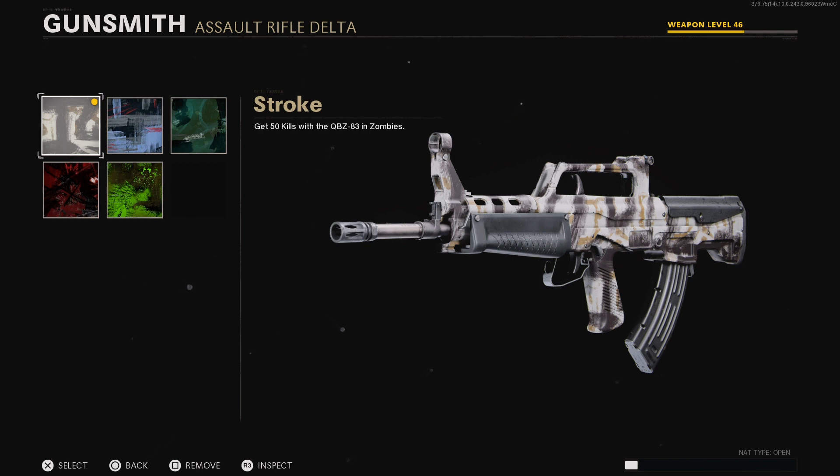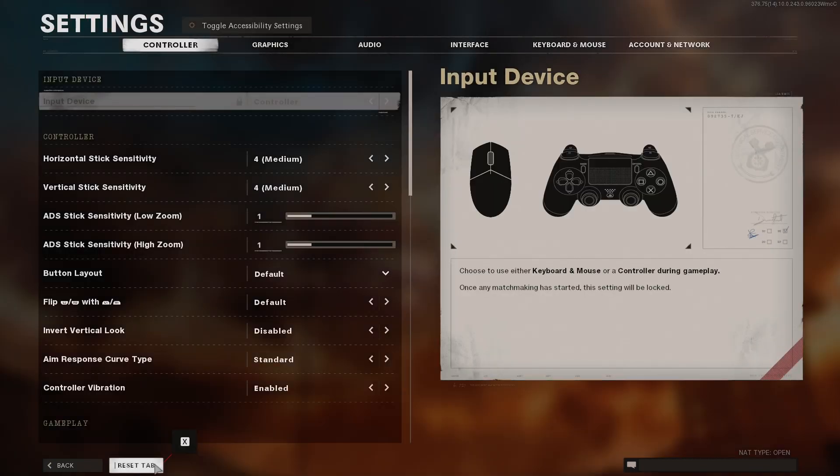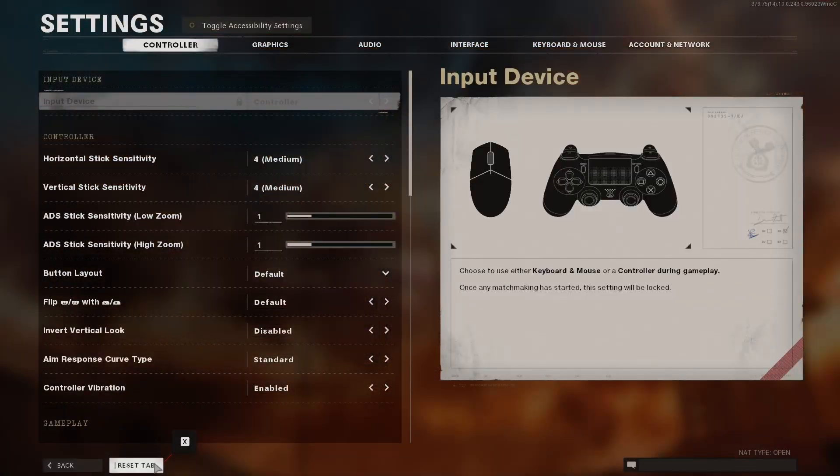Using a USB mouse, open the settings tab. Then have your friend bring the party to the main menu. The settings menu will close, so open it again with the mouse, and then have your friend bring the party to zombies.